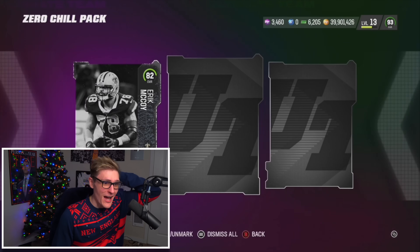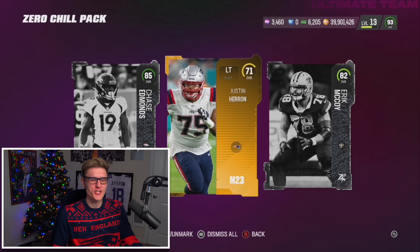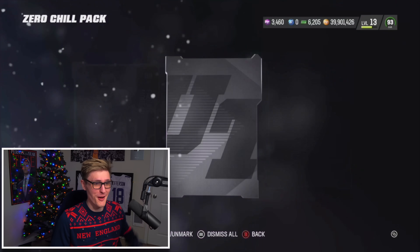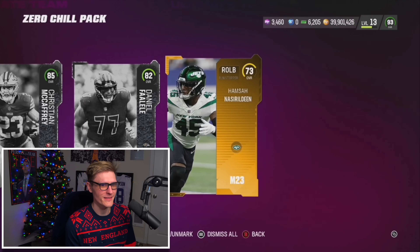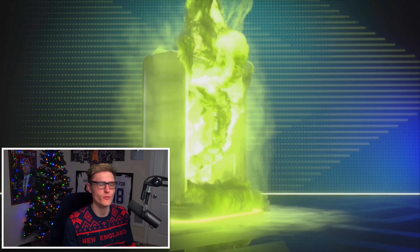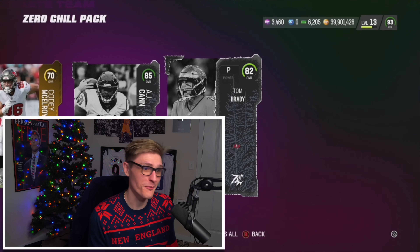Mid pull — Eric McCoy, Drake London was in there. 95 — ooh, 93 Randy Moss and Fabian Moreau. A 92 as well. Imagine 88, 92, 95 — that would have been literally the greatest pack ever, other than that time I pulled two limiteds in one pack. Christian McCaffrey 95 QB — I'm vibing with it. And we pulled Brandon Aiyuk — okay, thank you. I ask and EA says 'Dom, you shall receive.'